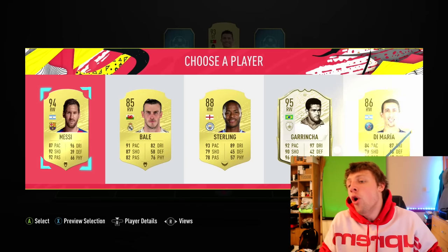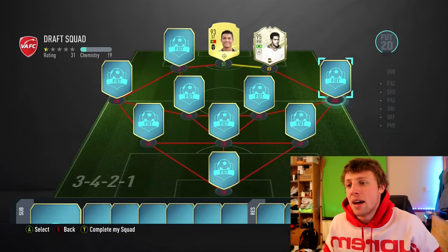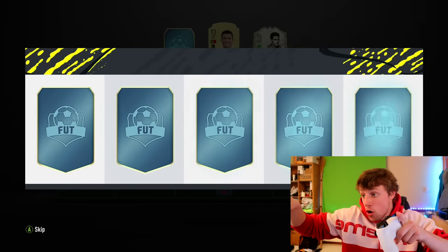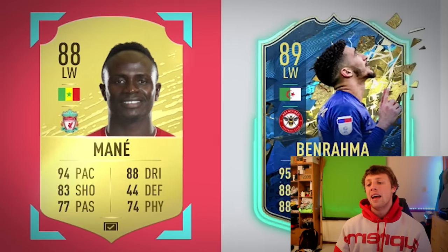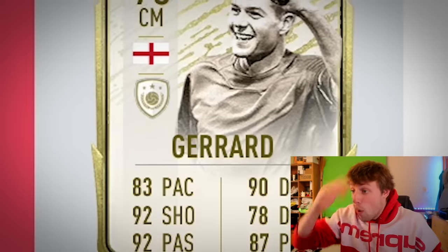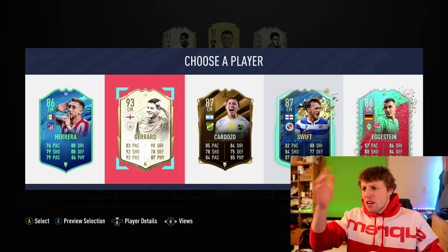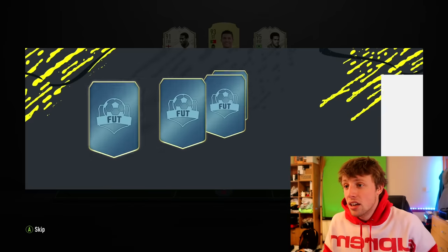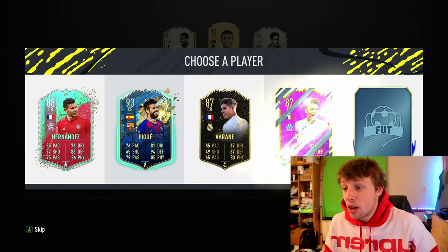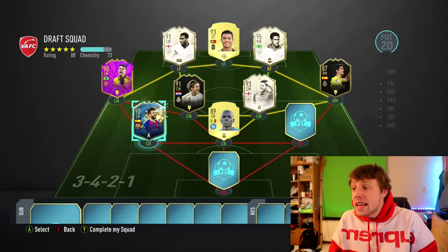Right wing — Garrincha! 95 Garrincha. I'm not going to take the Messi. Right mid — I'll take Rodrigo... nah. Gerrard Moreno will do. It's giving me the normal Mane and Donny again. Oh wait — Gerrard! For some reason I was concentrating on the Team of the Season at the end and didn't notice the Gerrard. But 93 Gerrard — happy days! Almost all of these players have been 90-plus rated. We get 93 Team of the Season at the back — come on.